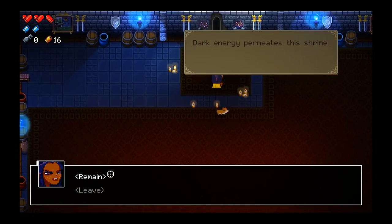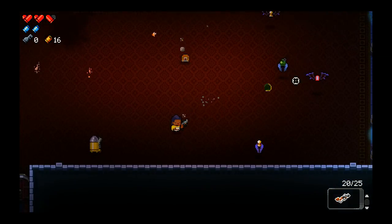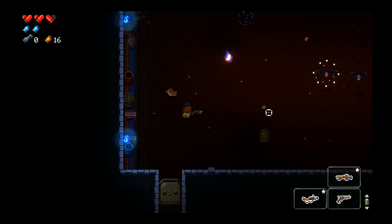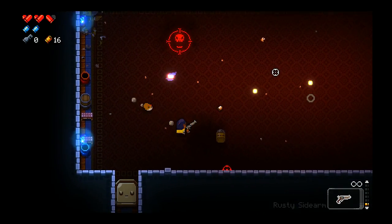Dark energy. Bad choice. Let's hope we get something out of this. The grenade launcher does explode on contact — I'm going to want to save it for the boss though. I think that would be a good idea.